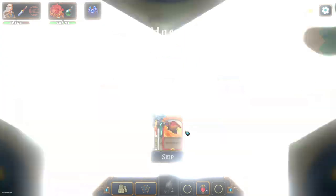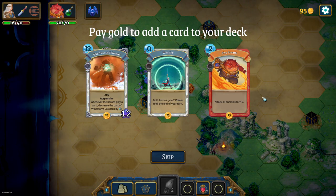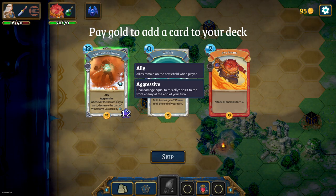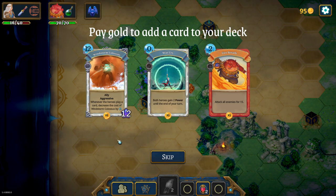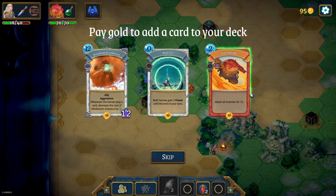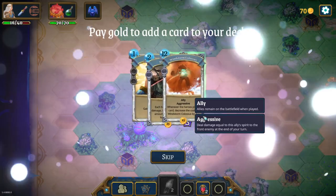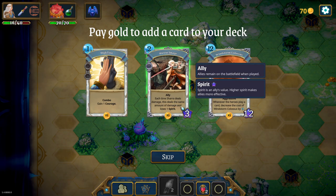I like my little shielding gargoyle, although he's not as strong as the attacking gargoyle most likely. So this is targeted paint. Let's maybe get a good card here. With 24 I can get this guy - fire breath: attack all enemies for 15, for 2 mana. I could make this 0. I am playing 4 cards per turn most of the time - whenever the hero plays a card, decrease the colossus's cost. So this should be active in the 2nd or 3rd round. Both heroes gain 2 power - no, I like the fire breathing. But I also like the wind colossus. Let's go for the colossus.